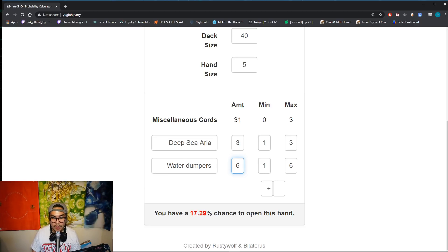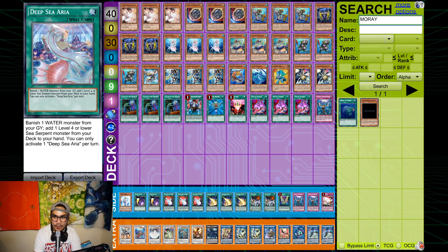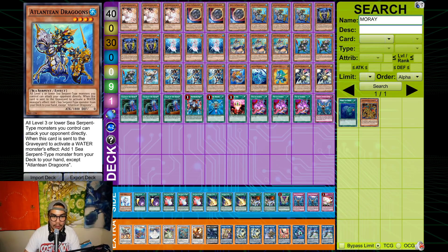You're probably wondering why I'm not playing Pot of Extravagance — or as people call it, Maria of Greed. First of all, it's literally a mulligan, not Pot of Greed. You might as well play Magical Mallet. For Maria to be live, you need to open it with two Water monsters in hand. I counted my Water cards: I play 21 Waters in my main deck.